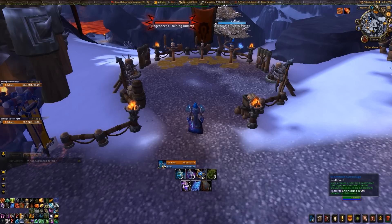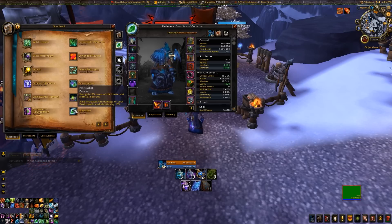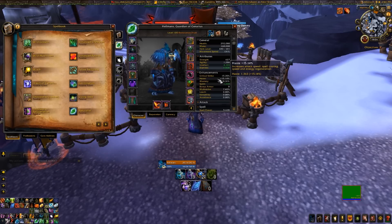I want to start with stat priorities. For your Restoration Druid, you don't really have a bad stat. Haste and Mastery are your best stats - they're essentially the same, but because we get 5% more haste from everything, haste pulls ahead slightly. So you want to get as much haste and mastery as possible.